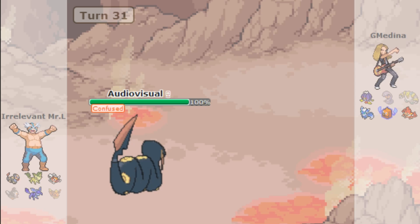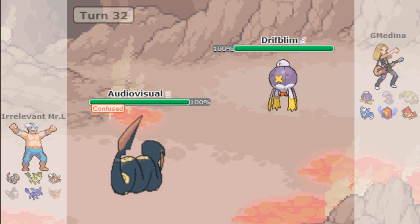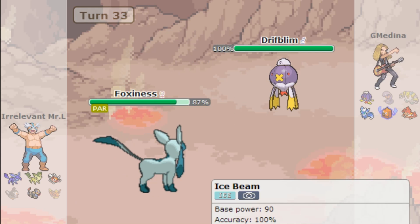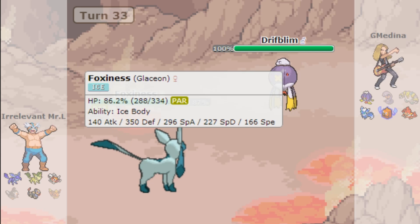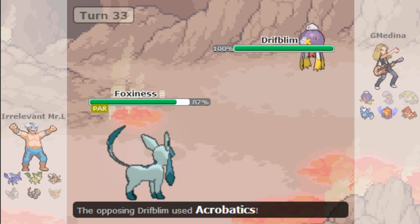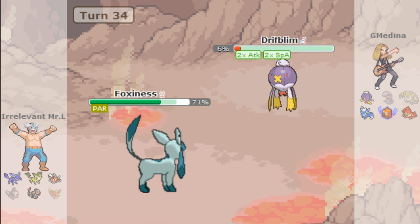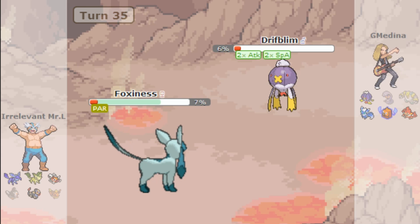I go Ice Beam predicting Charm. Driftblim comes out — not what I wanted. I try Ice Beam. It has Weakness Policy — are you kidding me? It gets Acrobatics and I lose right there. That's pretty much it — I can't outspeed it, it's plus two with super effective STAB. Look at that Defense — a monster stat. But this week is all dead and gone because we lost.